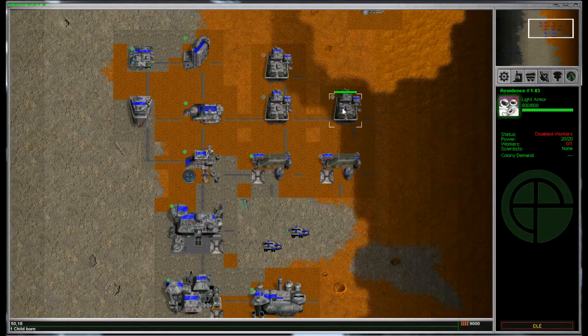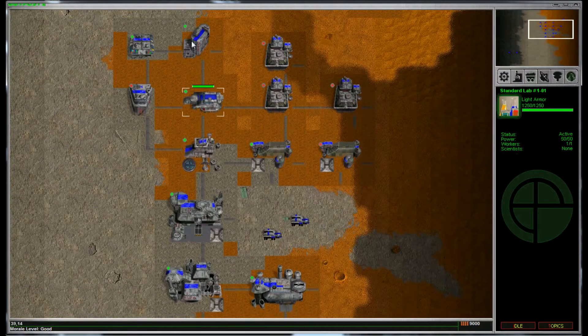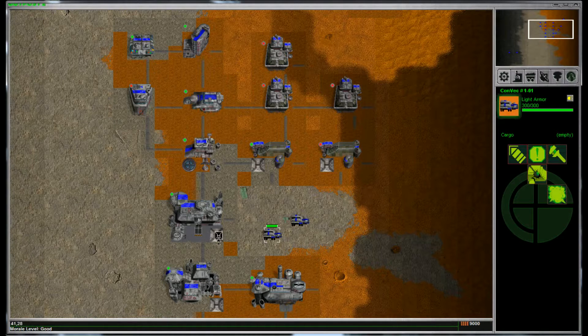Another thing I'm going to do is show the intro cinematic probably at the very end of this video, because I don't like starting off videos with that. I figured I'd get right into this and show what's going on here. So this is Outpost 2, and it's an RTS. A lot of this has to do with having vehicles and docking and then building structures.